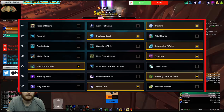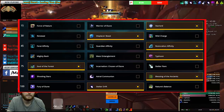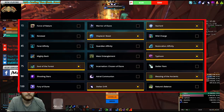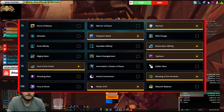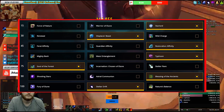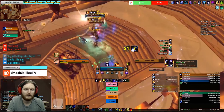For Tier 90 I rotate between Shooting Stars and Blessing of the Ancients. I prefer Shooting Stars when I take Soul of the Forest in Tier 75. For Tier 100 I almost always go with Stellar Drift because being able to move and cast while inside Starfall is very useful in mythic plus content. Nature's Balance extends your DoT duration so you don't have to recast, but I find myself recasting Moonfire and Sunfire anyway as I dodge boss and add abilities.